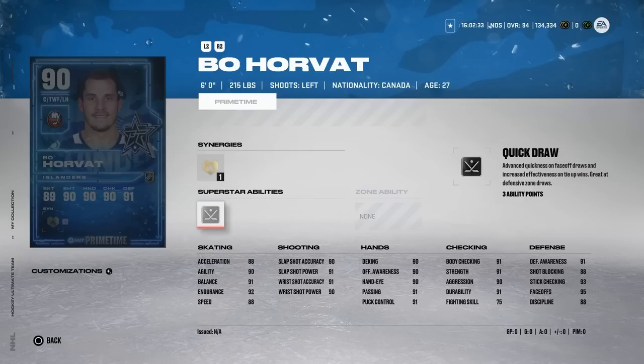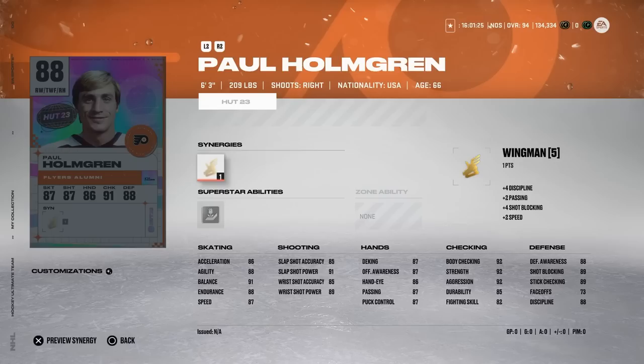We got the new 90 overall Primetime Bo Horvat for getting traded to the New York Islanders, with Heart and Soul and silver Quick Draw. He's one of the better centermen in the game based on face-off rating - it's at 95 - and silver Quick Draw makes him extremely viable if you can't afford someone like Jay Beagle or don't have Auston Matthews' team builder. Having a card with Quick Draw is important so that in the defensive zone you've got a good shot at winning almost every draw. He's got 88 speed, 88 acceleration, 90 agility, and 90 shot with 90 hand stats - not a half bad card at the lower price of 90 overalls.